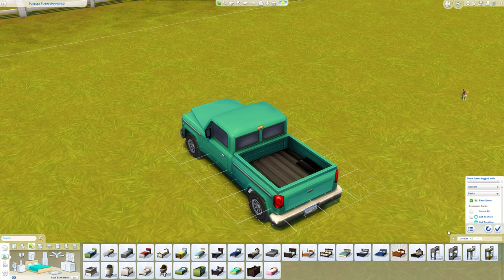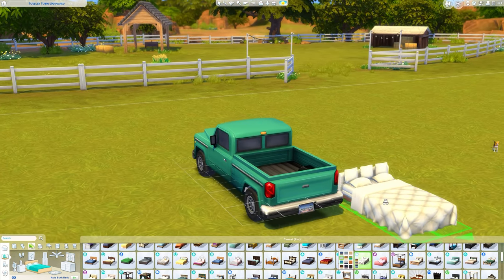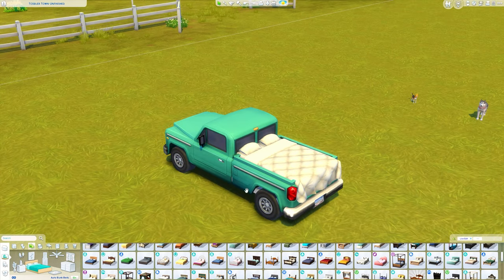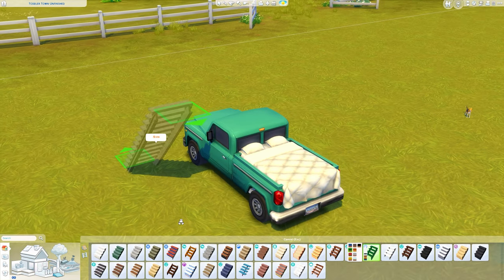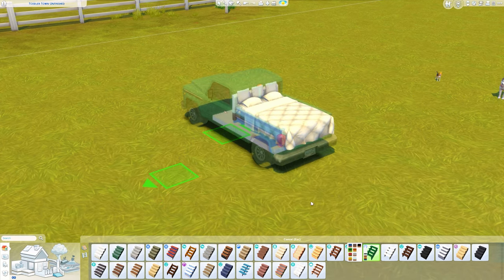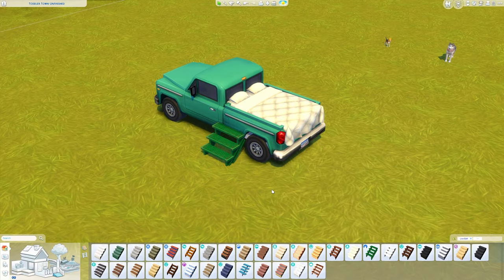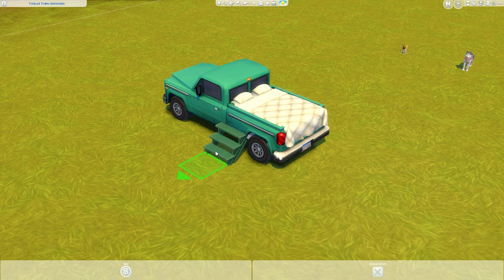The bed I prefer to use has no footboard so it looks like the blanket is just hanging over the edge. Place it with the back bit slightly in, then raise it once. Currently your sims can't climb in because it's too high, so add some stairs. I'm using ones from the Werewolves pack in green. Place the stairs on the center tile — your sims won't be able to get in the bed otherwise. Make sure they are placed outward, because you need at least half a tile next to the bed for sims to access it.